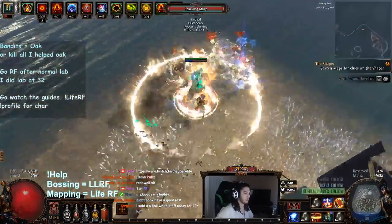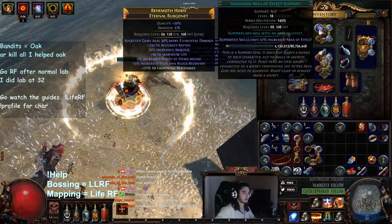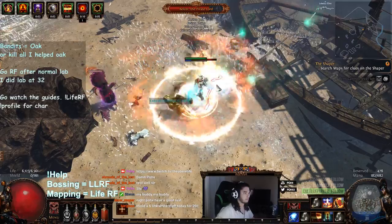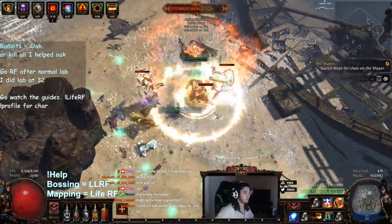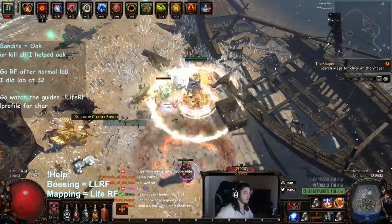Okay, that's actually the map boss. Let me just pop our conc effect for that. I'm going to play this really defensively because I don't want to get destroyed by a Spectral Throw.